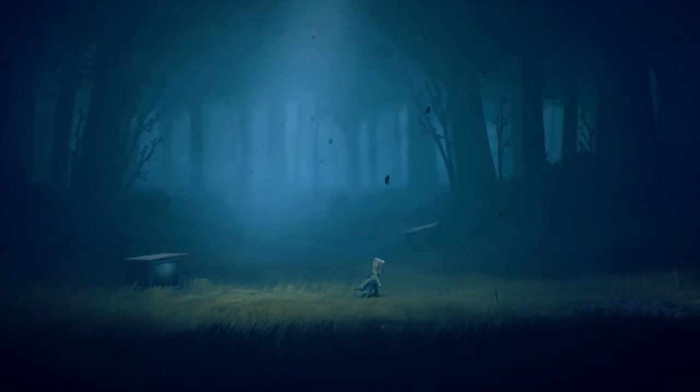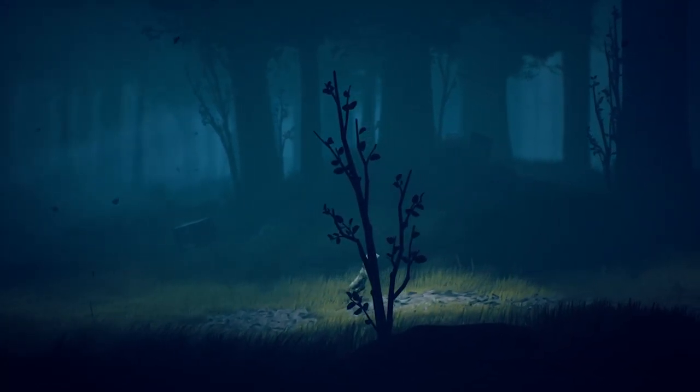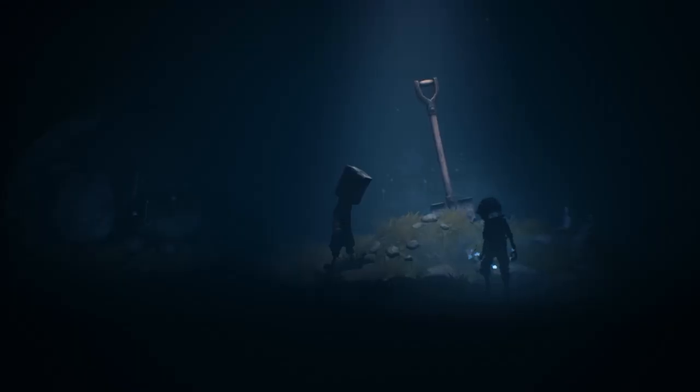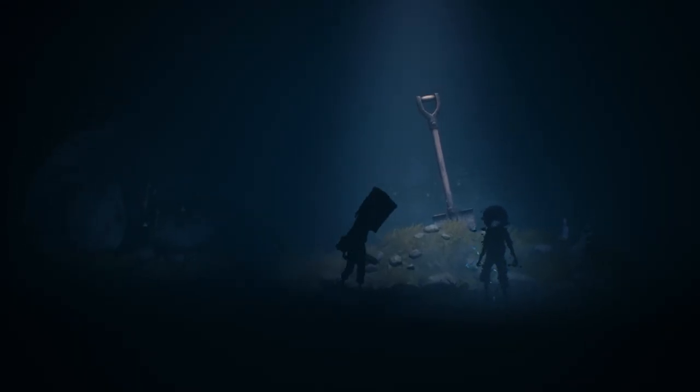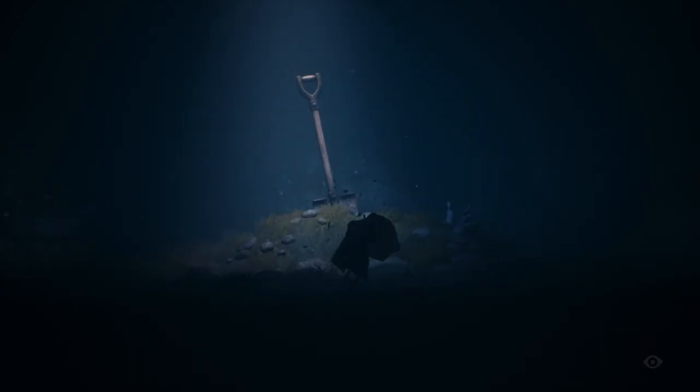It starts with a similar setup to the original, with a few twists. You are a very small child in a very large world full of threatening, grotesque adults that tower over you, and you must navigate your way through their world without getting caught. You now play as Mono, a brand new tiny protagonist, instead of the first game's protagonist, the bright yellow raincoat-wearing Six.